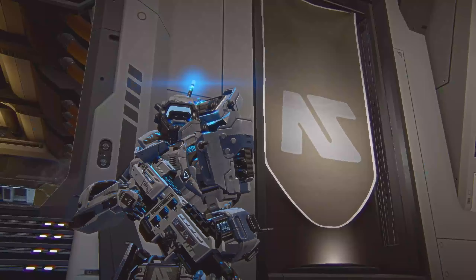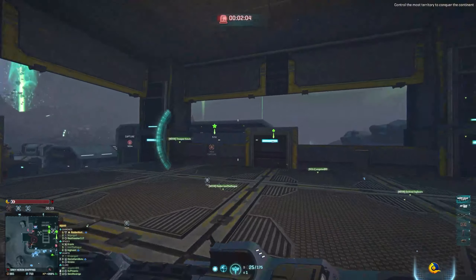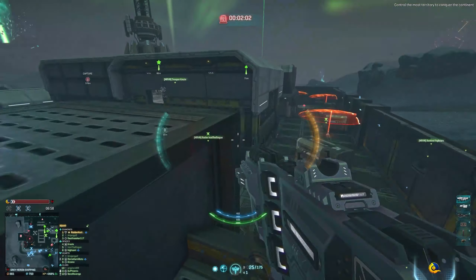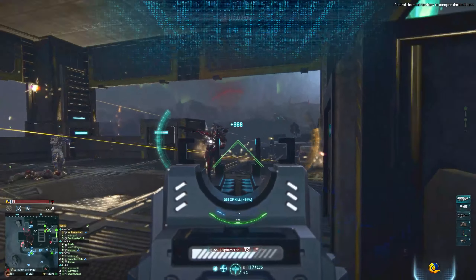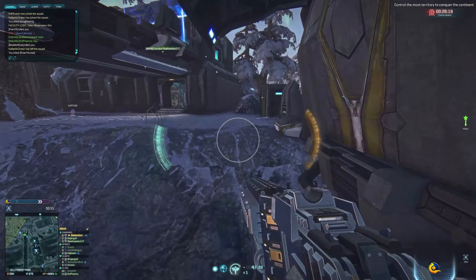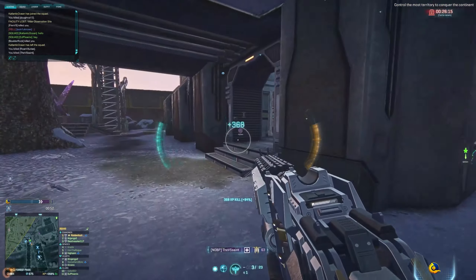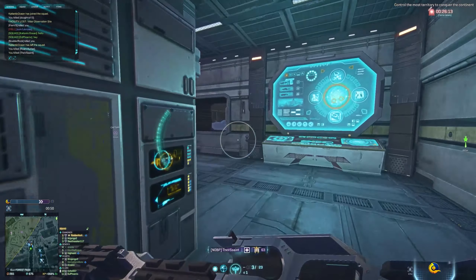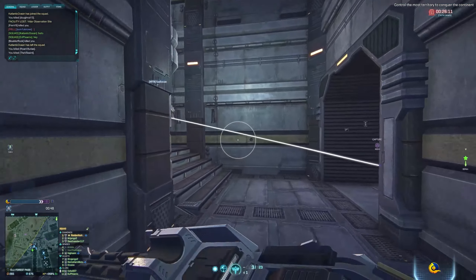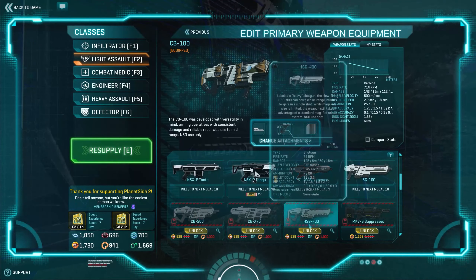Finally, the weapons. I'm going to go over what has been grinding my gears about this update, and then what I like. The NSO has a heavy shotgun that absolutely wrecks everything. It is arguably the best shotgun in the game and better than any shotgun that the New Conglomerate — the shotgun faction — has. Four round magazine, one shot, one kill.